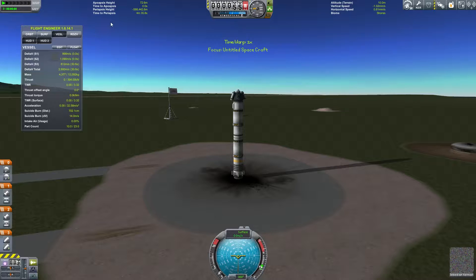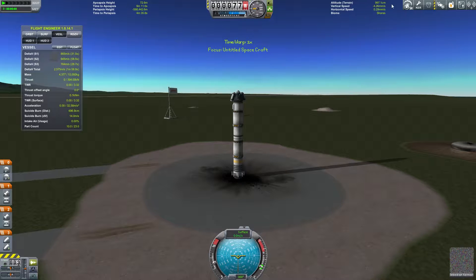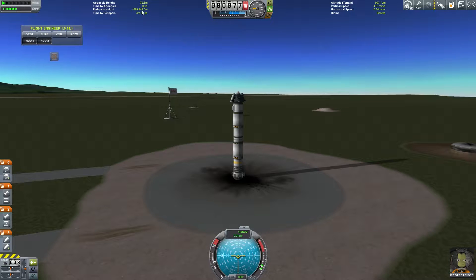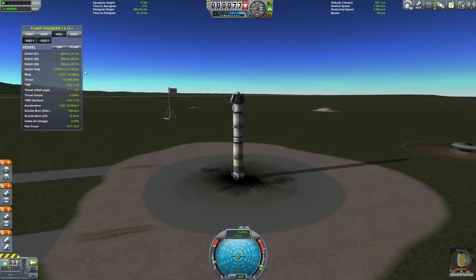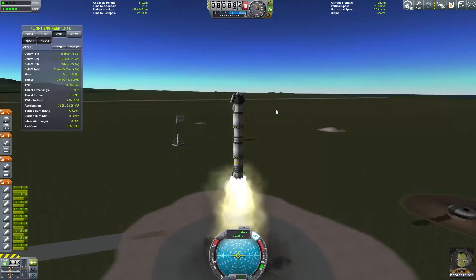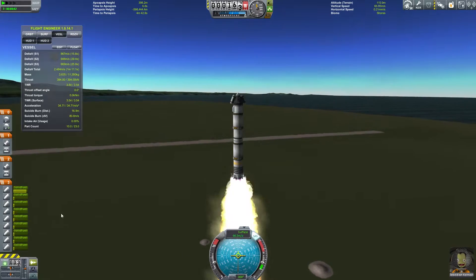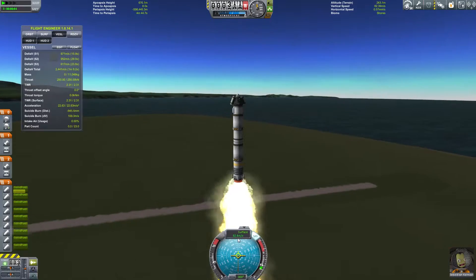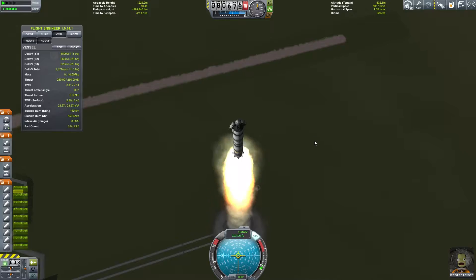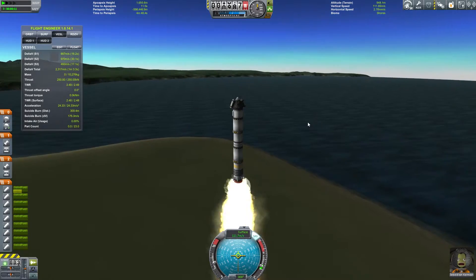Watch. So now that we have Kerbal Engineering, I don't have any idea - we're gonna have a whole bunch of information we can have here. Honestly, the main reason I use this is the periapsis, so I don't have to look at the map. This is a little bit cheaty, but it is the sort of thing that would exist if you had a real space program. Now you can see all our Sepatrons gave us that kick right off the launch pad.